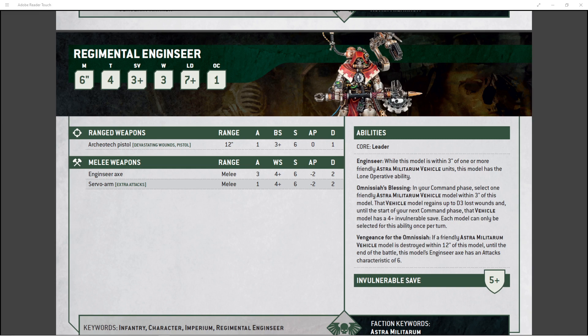That 3-inch range is a pain though. There are ways to help with it, especially if you're pushing your vehicles up the board. In 10th edition, most missions require you to capture objectives in No Man's Land or even your opponent's side. You can't just sit back and shoot everything — I've tried it, it doesn't work. You need to push your army forward, take objectives, hold them, and deal out damage to keep your own guys alive.